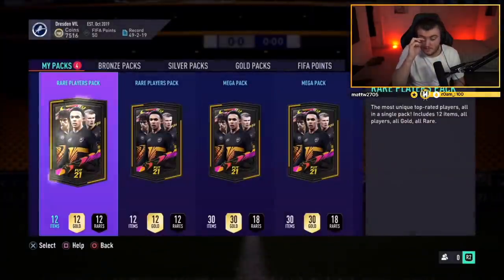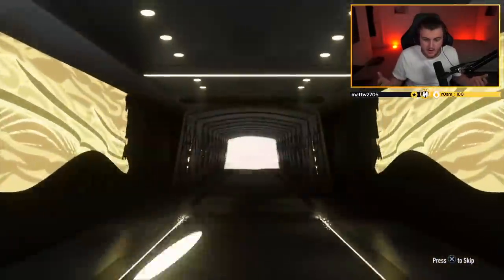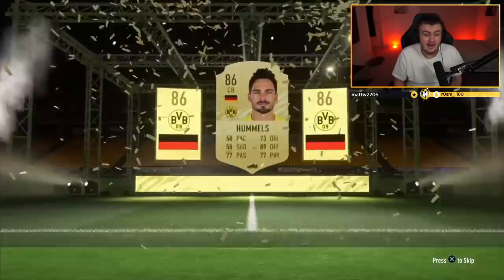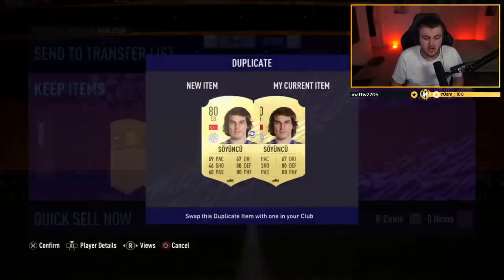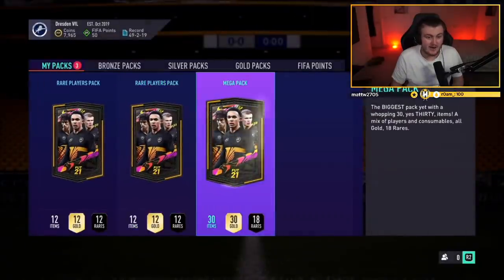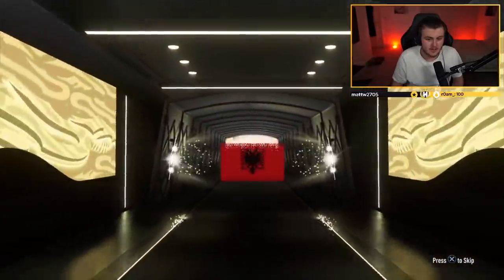First mega pack is a walkout again — what is going on?! Another walkout! German center back — it's Hummels. 86 rated — not amazing value but it's another walkout. Matt's account might be the luckiest we've ever seen. He's already got Hummels in the club — it is tradeable though. Soyuncu as well, who's worth a little bit. Matt has got a very lucky account. He's got one mega pack and two rare players packs left and he's already packed two walkouts.